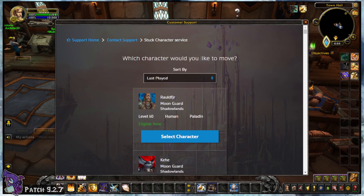Select the character you want to use this service on. It can be any character and doesn't even have to be the one who's actually stuck or the character you're currently on. As long as you see the green text that says your character is eligible, you're good. There seems to be an 8-hour cooldown for a character who has recently used this service.